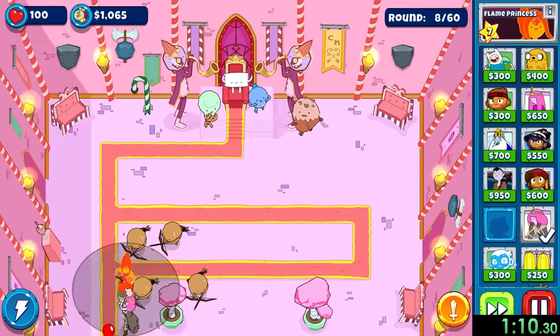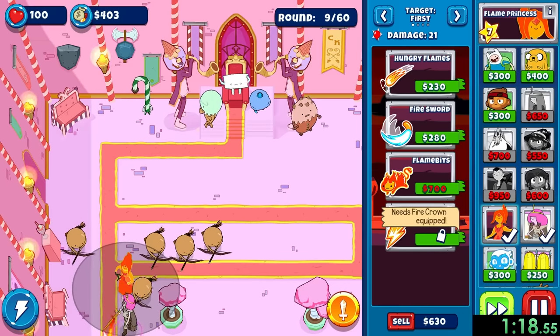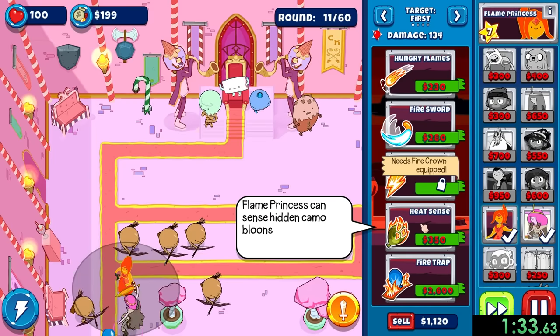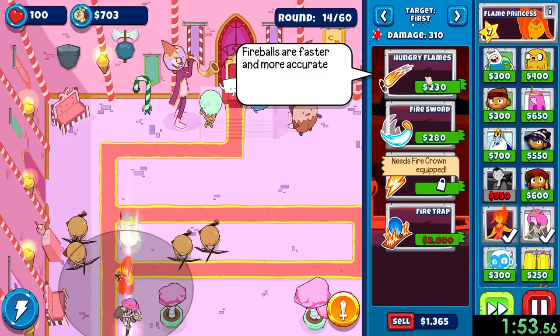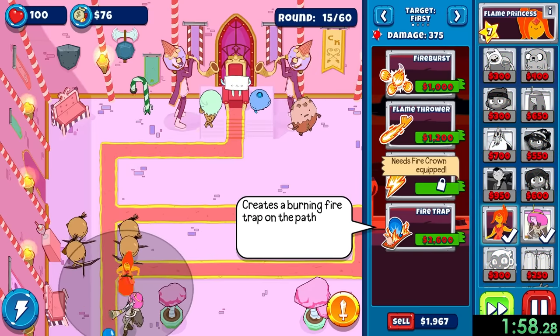Next, we're going to take the Flame Princess, who we can just barely squeeze right in there. Otherwise we would have had to get rid of the guy, which would have just been kind of annoying. We can place Flame Princess because she is extremely strong — probably my favorite tower in the game. If we get Heat Sense, she can deal with Camo Detection, gets rid of lead, and can deal with MOABs. She's really good. It's also kind of funny because we put Flame Princess and Princess Bubblegum right by each other — kind of awkward. You even get an achievement for that.